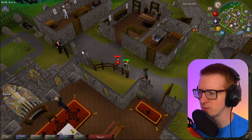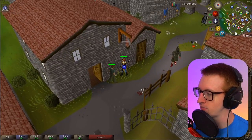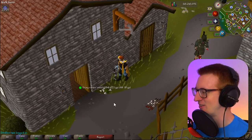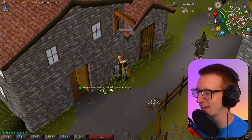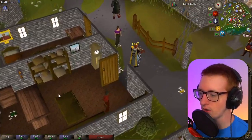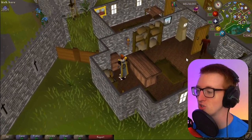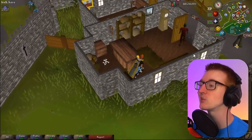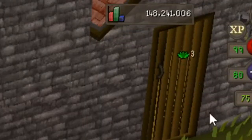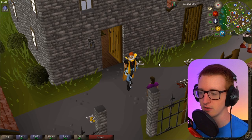Right now I'm just running around Lumbridge, killing any man or woman I see. I'm going for a 1 in 20 drop at best and 1 in 40 drop at worst. We got a ranarweed right away, but that's not one of the herbs we're looking for. Here we go — we got a Guam leaf. This is a 1 in 20 drop. Let's say we're in league right now — we're able to clean this Guam, and we get 3 in-game, 15 experience in Herblore just immediately from cleaning it.